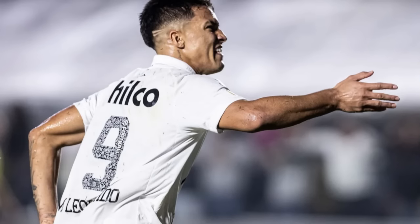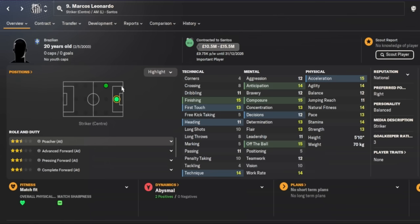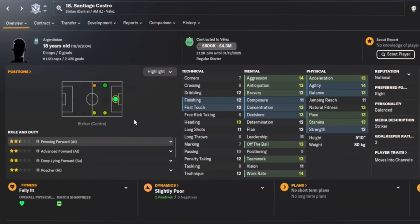The honorable mention for wingers is Marcos Leonardo, who was almost our left winger. He functions as an inside forward with good finishing, acceleration, off-the-ball movement, and composure to bury goals. He can also play up front, so Marcos Leonardo features on this list as an honorable mention.